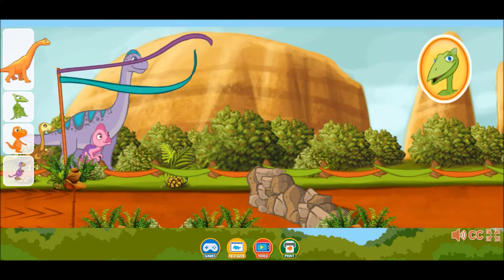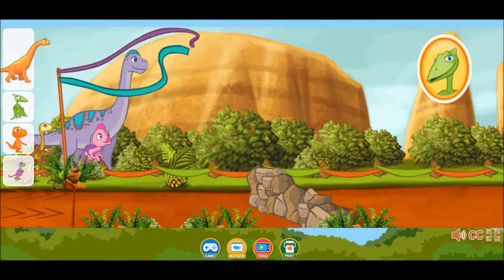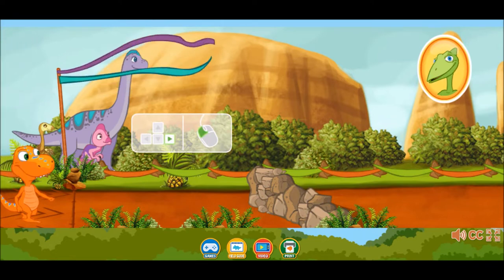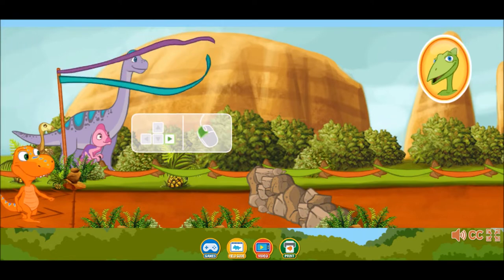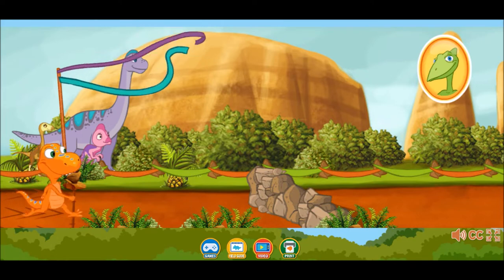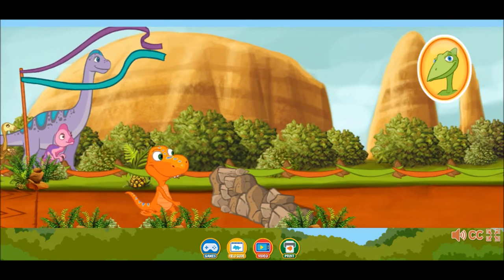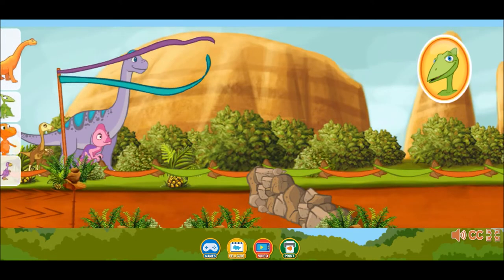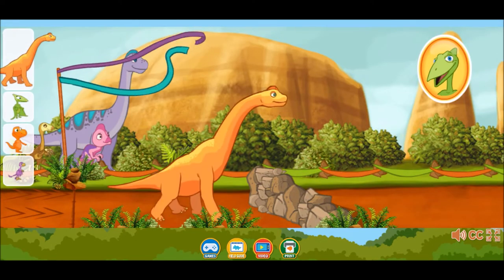Click on a dinosaur that can make it over those big walls. Press the right arrow on your keyboard or use your mouse to move forward. That dinosaur wasn't big enough. Pick someone else. Click on a dinosaur that can make it over those big walls.